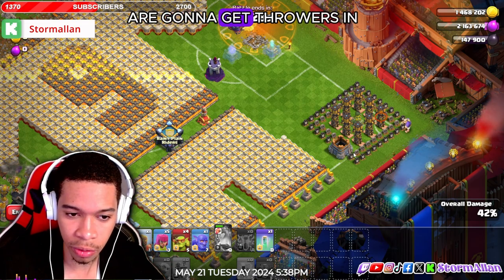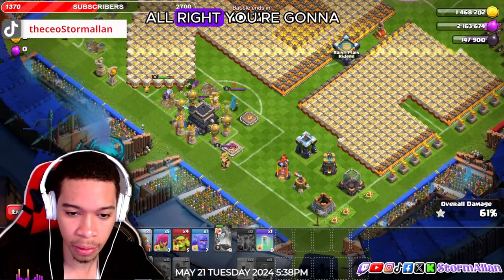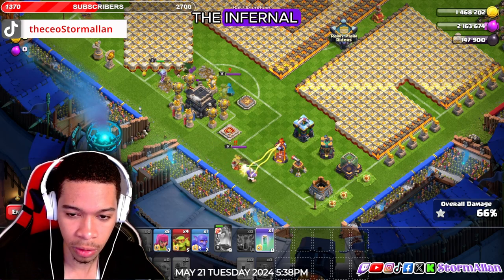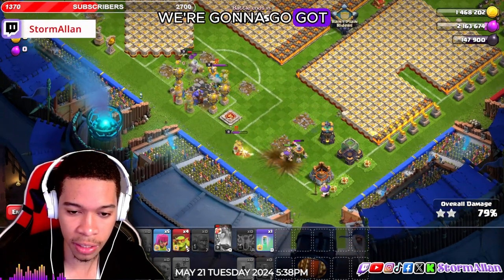Once the goblin goes in and activates all these, the throwers come in and the throwers will take out the buildings — you don't even have to worry about your queen anymore. Get a kicker to target the inferno. Once the kicker targets the inferno, send in that bowler with the queen and everything goes down.